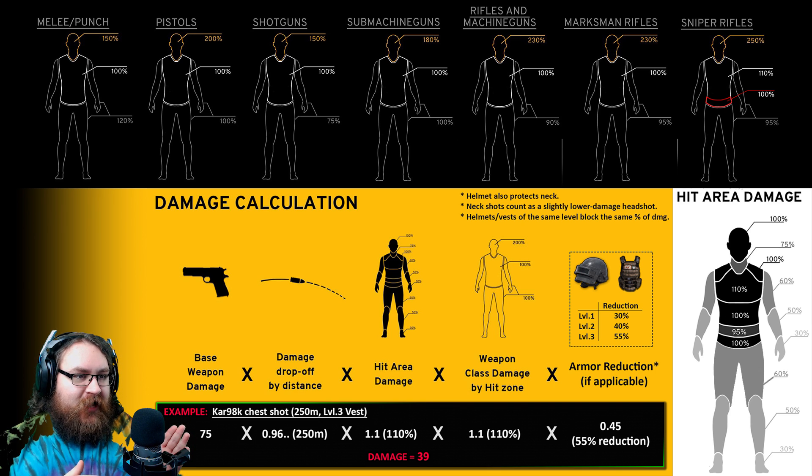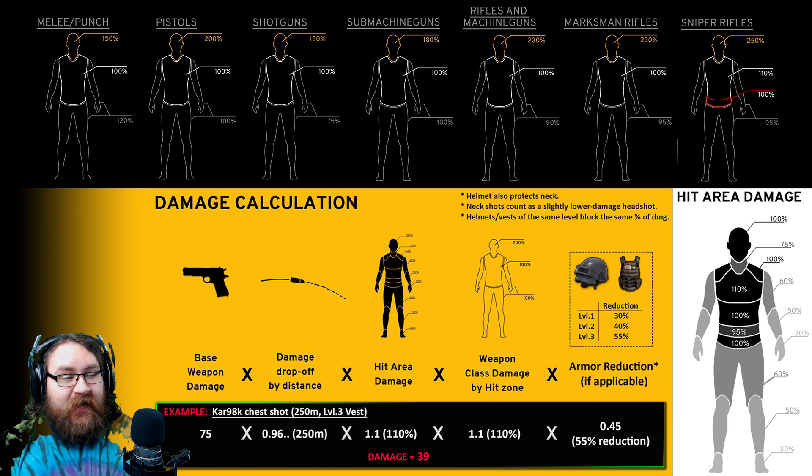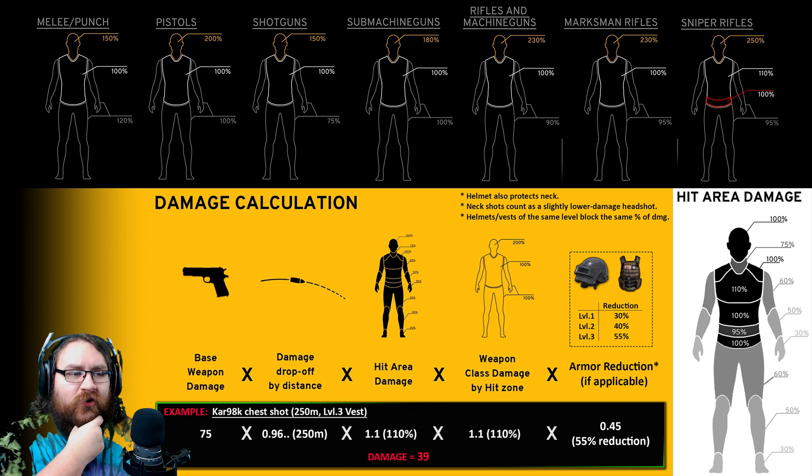We take that result and then multiply it by the hit area damage. This is the white image on the right of the screen. Different body parts have fixed damage modifiers. Both the legs and the arms are actually split between 60%, 50%, and 30% of normal damage based on how close to the torso you hit. For the main chunk of body, it's not as simple as just headshot and body shot — it's split up into several different areas. The chest itself, rather uniquely, is at 110% damage, so shooting the chest will always increase your damage above your base weapon value.